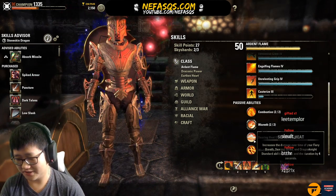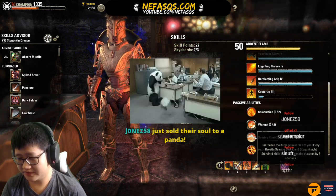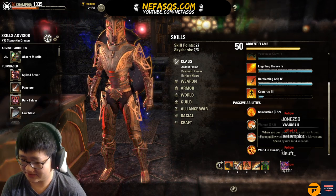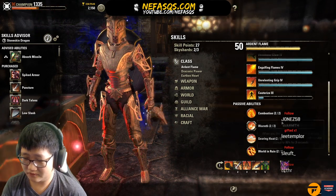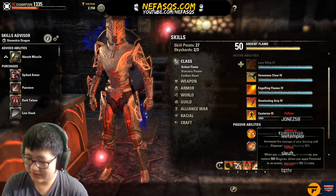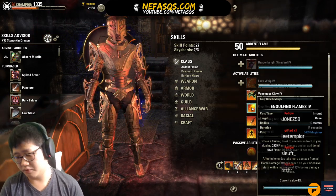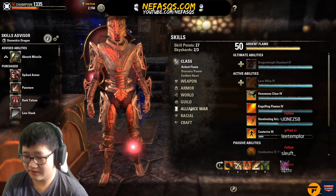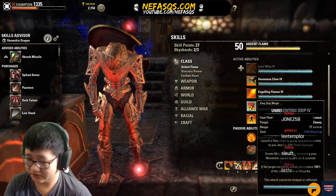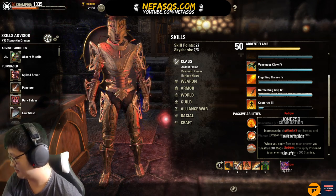For Ardent Flame passives: Warmth will snare enemies hit by Unrelenting Grip for a few seconds. Combustion is a pretty important change this patch — when you apply Burning to an enemy you restore 500 magicka, and when you apply Poison you restore 500 stamina. Noxious Breath can apply Poison in substitute of Razor Caltrops for major fracture AoE. Unrelenting Grip also has a chance of applying Burning, which helps sustain a little.